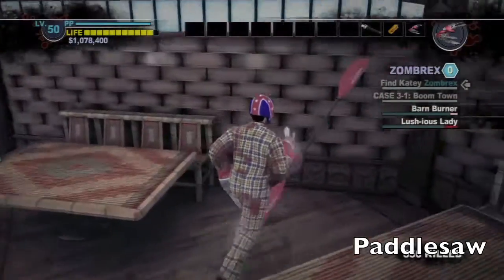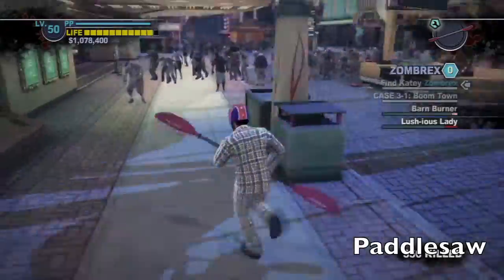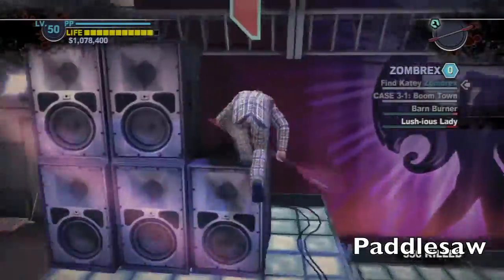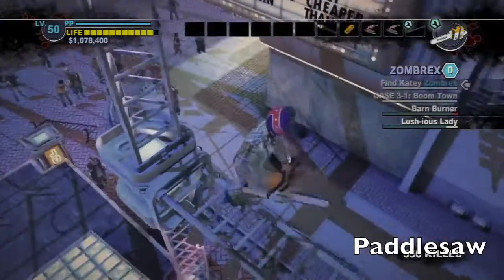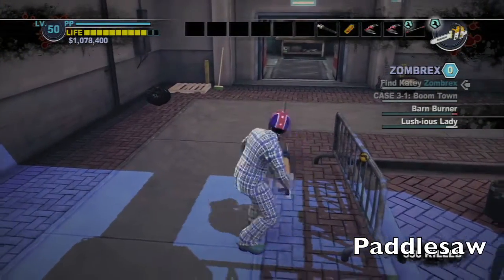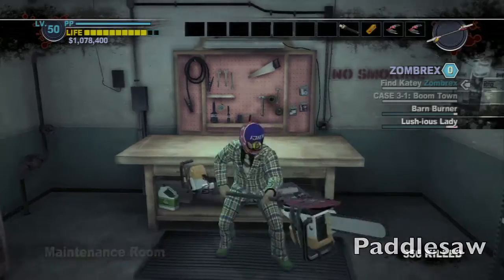In this Hawaiian restaurant right here should be a paddle. Go outside and further down the strip you should find this stage. Jump on the left side, on the banister right here, and there should be a chainsaw. Jump down — the maintenance room is right over here. Put these two together to get the paddle saw, probably one of the more famous weapons in Dead Rising 2.